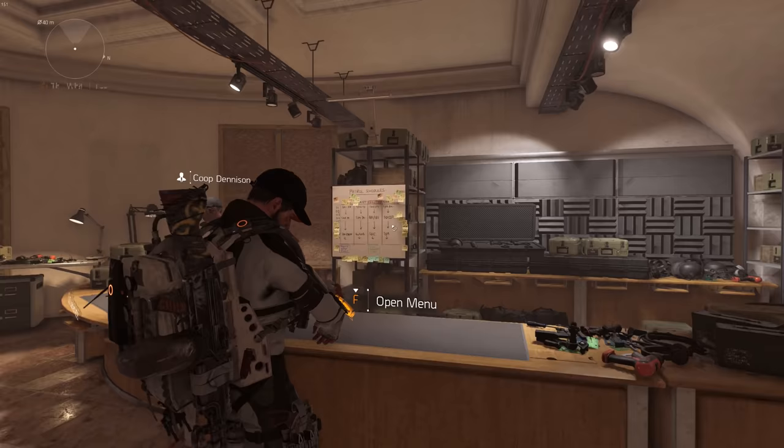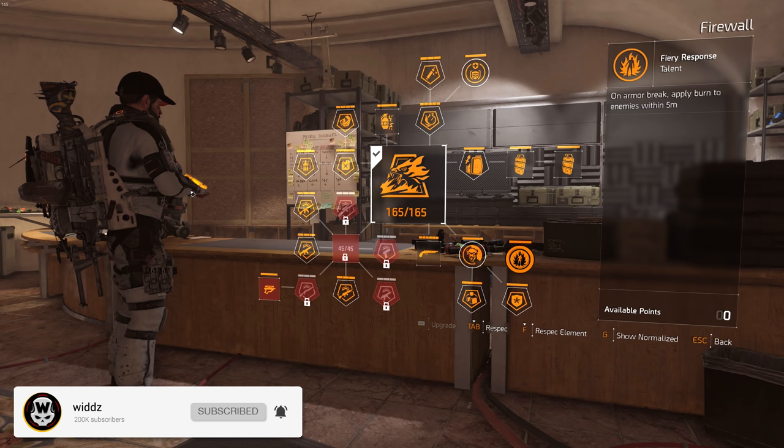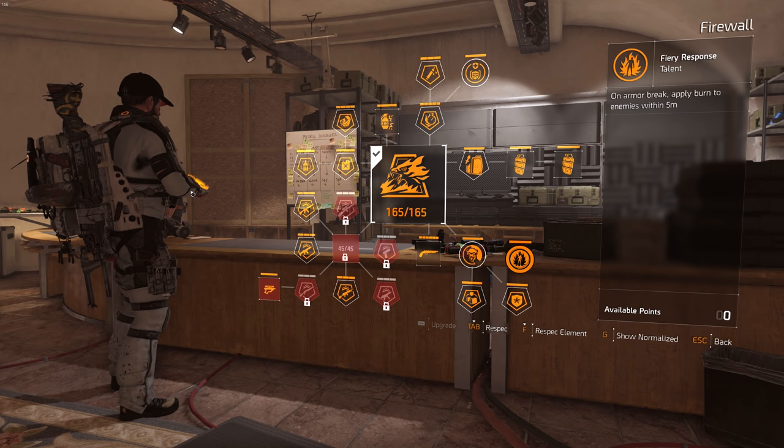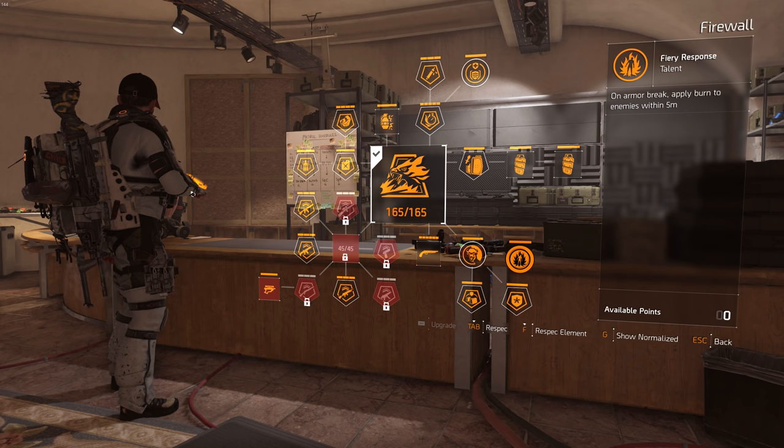Before we take a look at the build I want to quickly go through the specialization, because in PvP there's one that stands out more than everything else and that's the new spec Firewall. One of the really strong things with Firewall is this talent: on armor break, apply burn to enemies within five meters. So if you're fighting in PvP and they push close to you, their armor gets destroyed and you apply a burn — they can't heal and their character stops shooting for a bit. If they're not prepared for it, you will get a second or two, maybe even longer, and that will turn the fight completely.